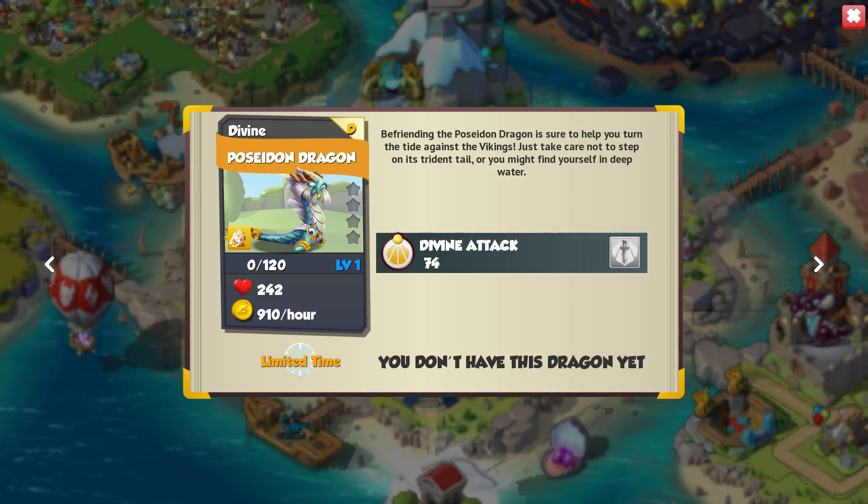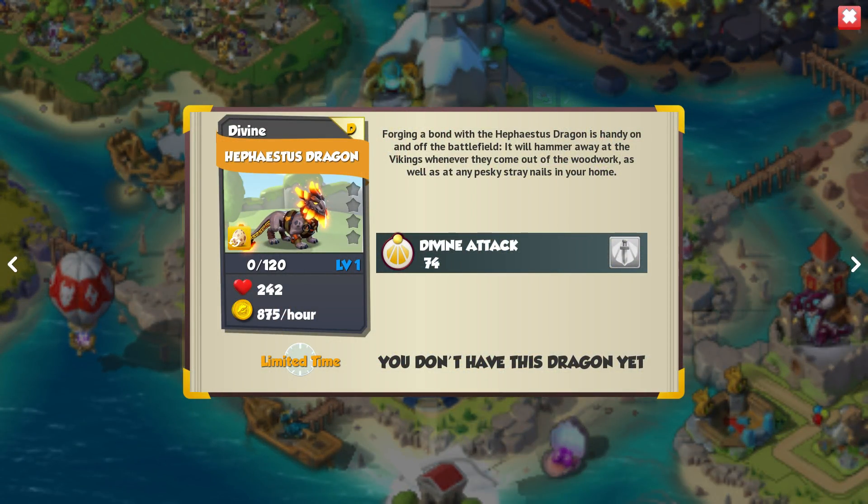We've already seen these dragons on the walls of level three of the castle event. First of all, we have the Poseidon Dragon. There's somewhere it shows us what their other elements are but I'm going to keep that a little bit of a surprise for anyone that doesn't know yet. We've got this lovely Poseidon Dragon here and we don't know how he's available quite yet.